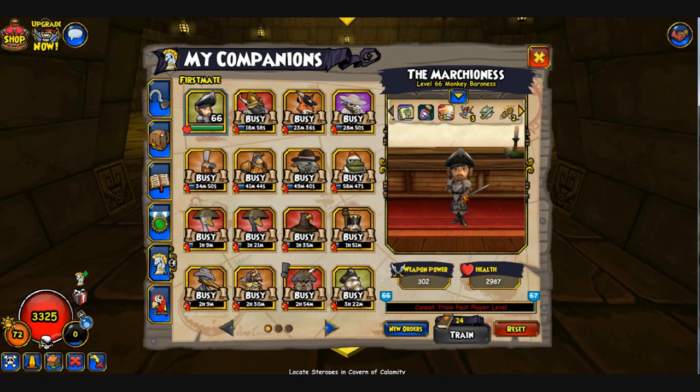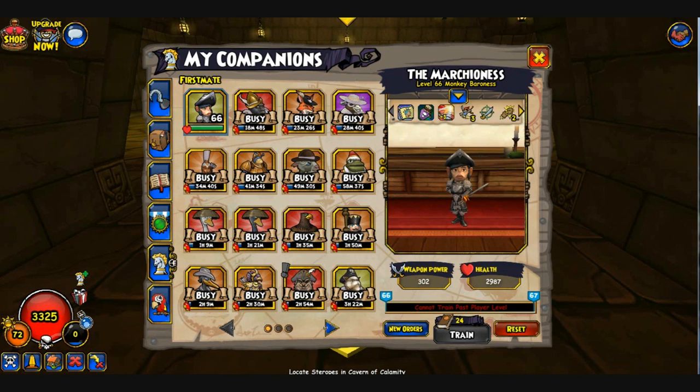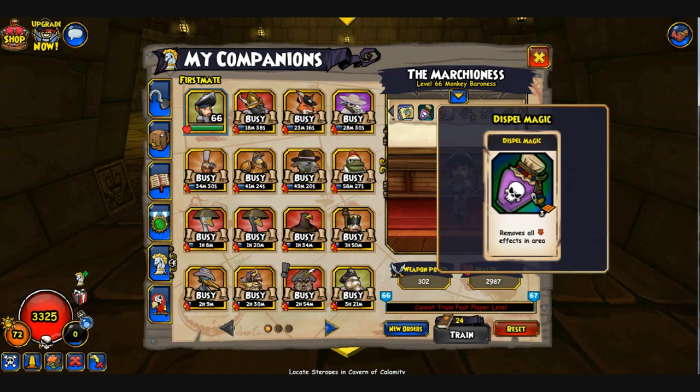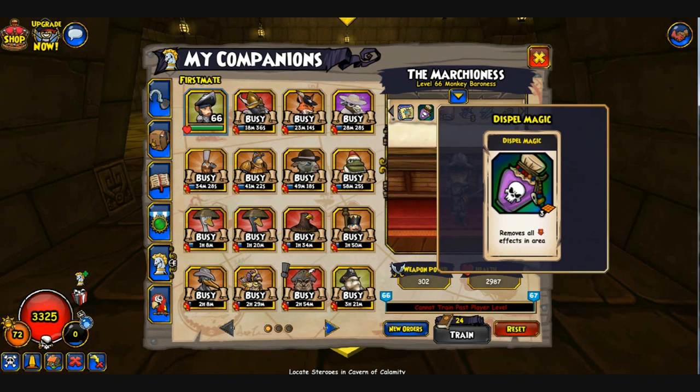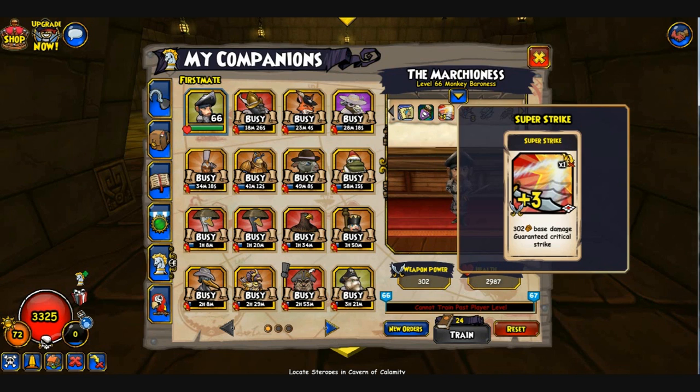I'll show you guys how I built her so you have an idea of what you should do. Let's talk about her abilities first, then we'll go to the build. First off, she gets Steadying Speech — that's a plus 75 Will buff to all Will-based companions, so pretty helpful. She also gets Dispel Magic, which removes all area effects, meaning she can remove poison, slows, and other things.